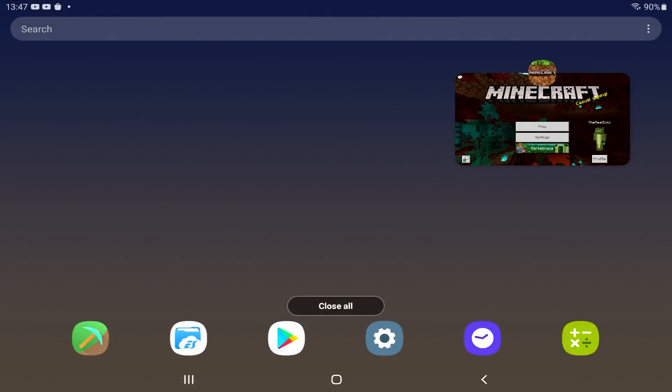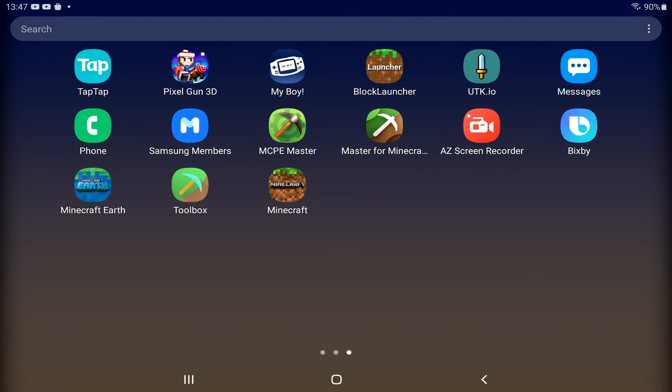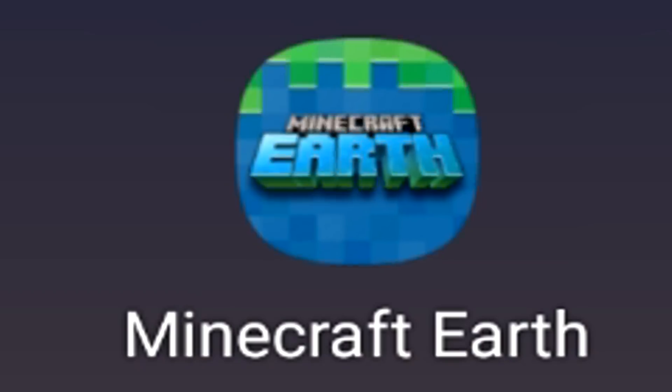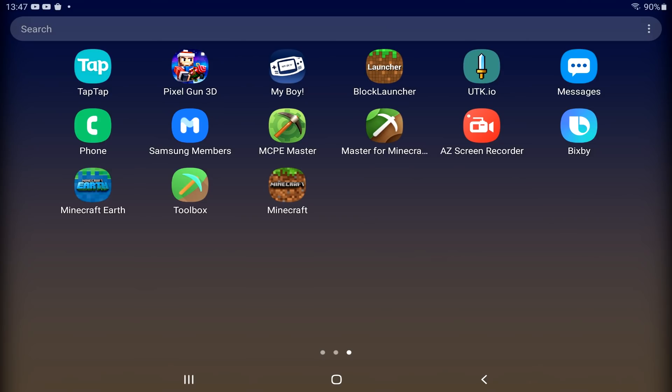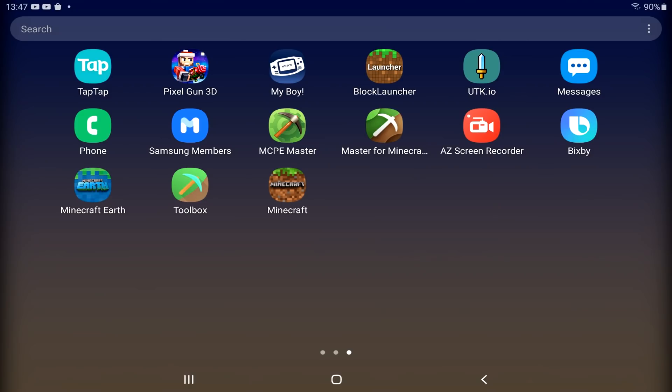This is for Android. I will do an updated video for iOS as well. I mentioned in my last video that MCP Master has closed down and it's not available anymore. I used to love that app. Minecraft Earth is also about to close down as well. Minecraft really isn't doing very well. But today we're checking out Toolbox. Now you will need to already own Minecraft, otherwise it will not work. Let's load up Toolbox and check it out.